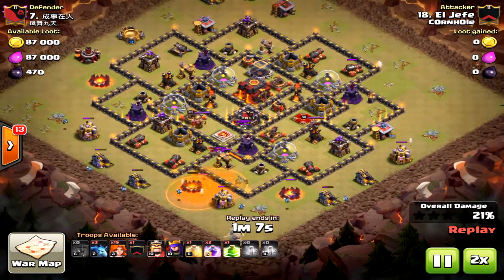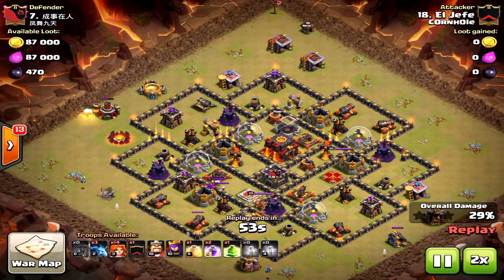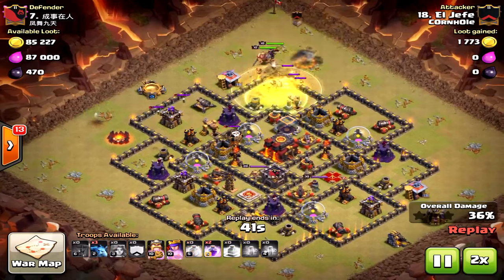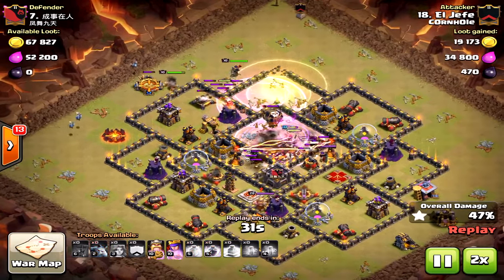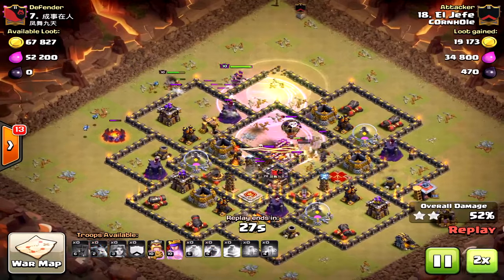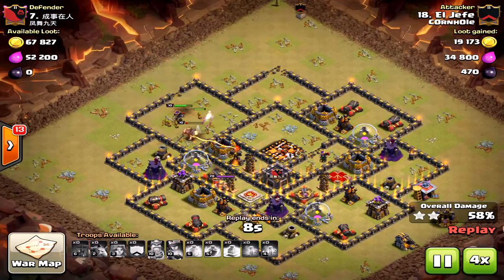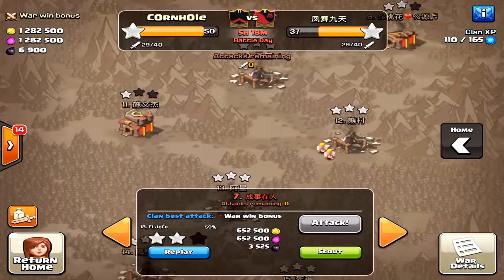He could have done a queen walk to get those outside units, but his strategy was much better because there were so many defensive structures on the outside. At this point the valkyries could have pathed around the base, but luckily he dropped that jump spell just in time. The king and queen went around the base and those valkyries could have done the same, but it worked out - he got more percentage with the king and queen going around while the valkyries took care of the town hall. Two stars on Town Hall 10 - solid stuff.